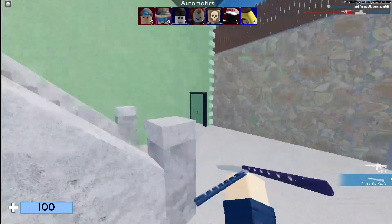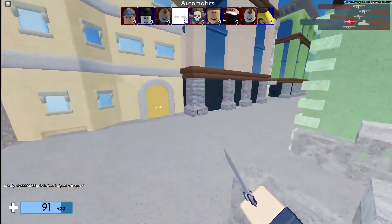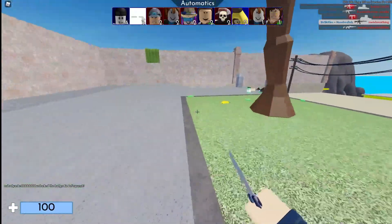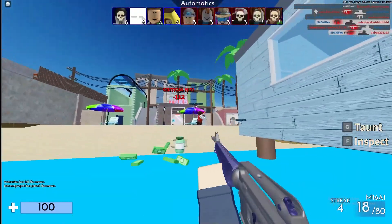My method is: I go into an Arsenal game, and if it's one of the good maps, I'll stay and just run around collecting all the bananas. Once I get all the bananas, I just leave instantly. Then I go to a new server. You don't actually have to complete the game to keep your bananas — you can just collect them and then instantly leave.